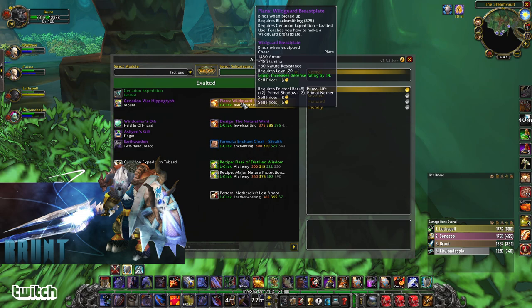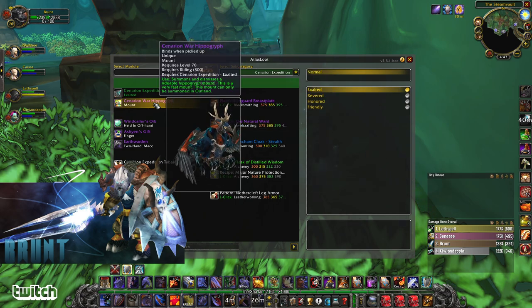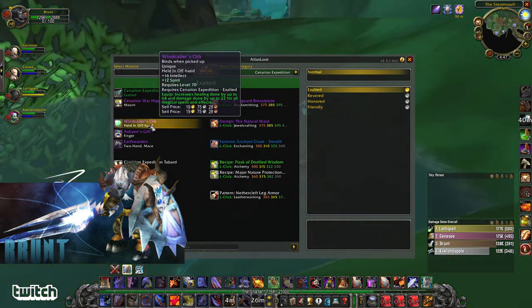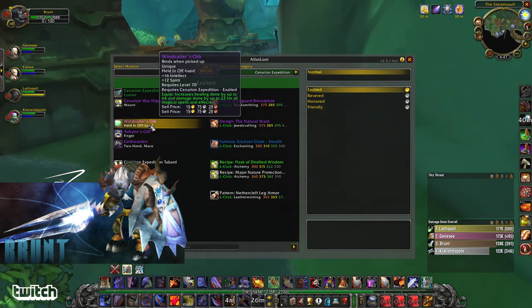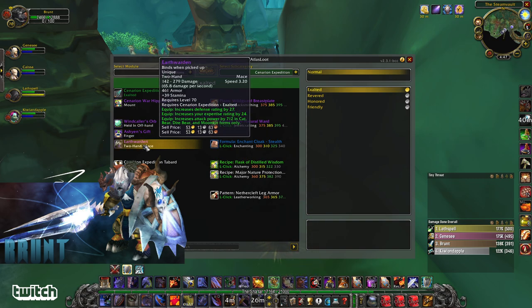One of the nice things you can get from Cenarion Expedition rep: Nature Resistance Chest, Nature Resistance Ring, Jewelcrafting recipe, War Hippogriff mount, Healing Offhand, Spell Hit Ring, Feral Mace with 24 Expertise and 27 Defense. If you're a feral tank, this is amazing. I'll probably shoot for getting Cenarion Expedition exalted first.